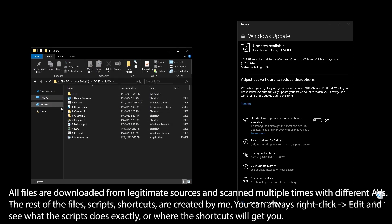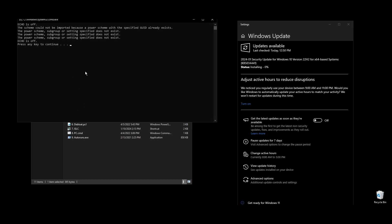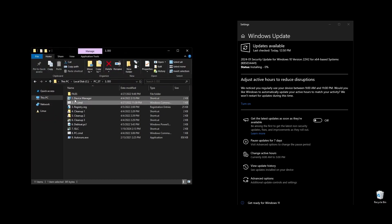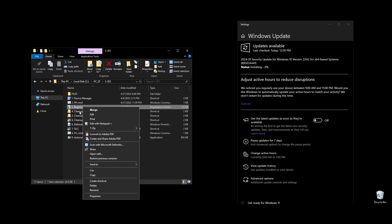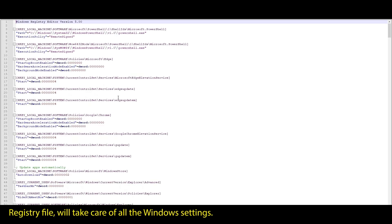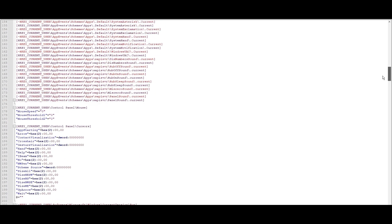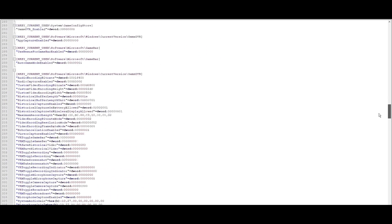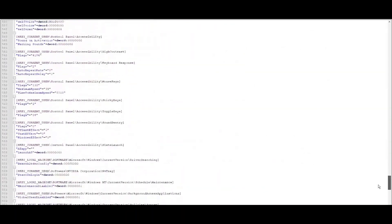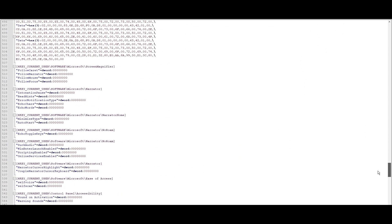Once everything is installed, we are ready to start optimizing your PC to boost FPS in Yakuza and generally every single game that you play. First, let's start with your Windows power plan — just run the PP file and it will automatically import and enable the highest performance power plan for Windows. You can take a look by yourself, and if you are familiar with Windows registry, you can edit it for your preferences.